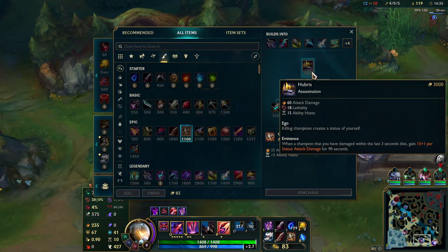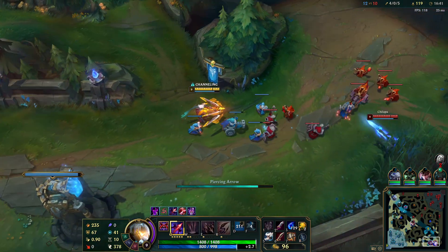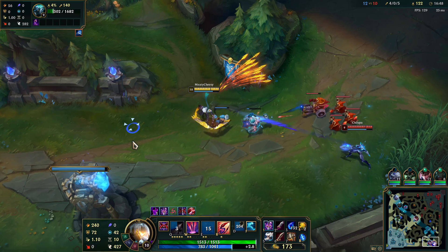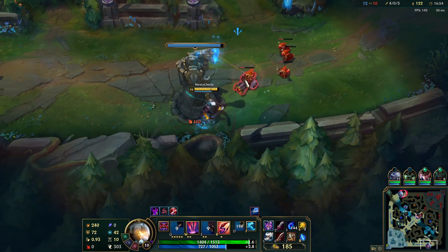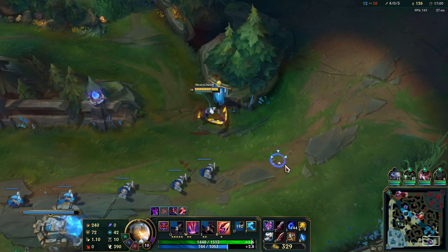I need 900 gold for Hubris. Once we get that we can fight more often because getting kills does help us out. Look at that damage - what the hell, that was just a Q, not even a W-Q. I wonder how much damage...